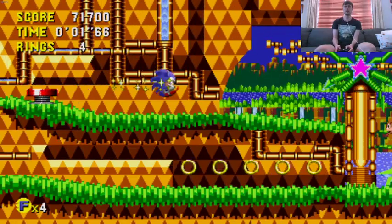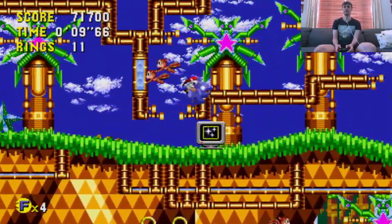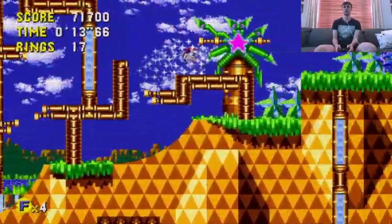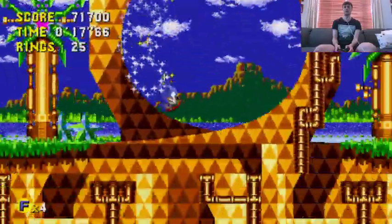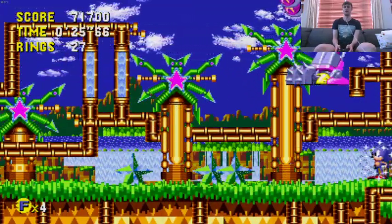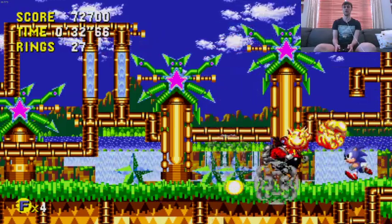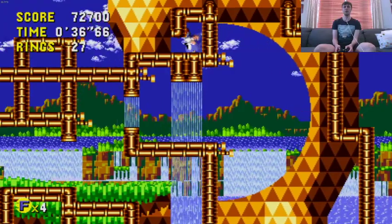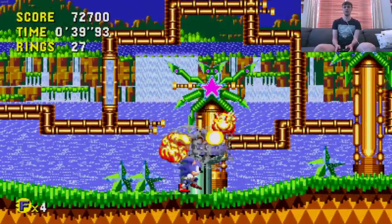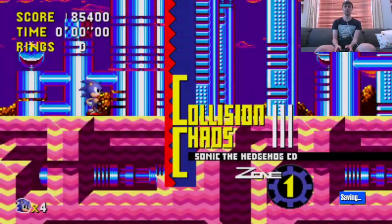We are in a good future here in Palm Tree Panic. If we had not gotten the robot generators in the first two levels, we would not have a good future - we would have a bad future, which I'll show off in a bonus episode at the end of this series. You just make your way through the short level grabbing rings to encounter the boss, which is Eggman. This Eggman boss is really, really easy. The Eggman bosses in this game are more unorthodox than in Sonic 1 and 2, and the later ones will not be as easy.